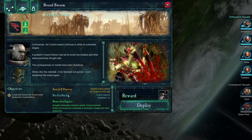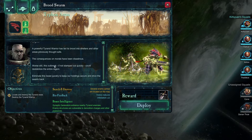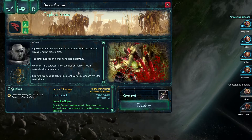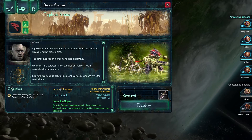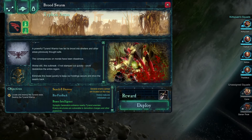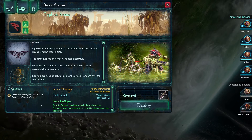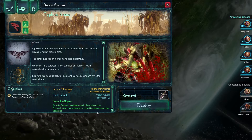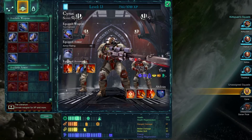Commander, the Tyranid swarm continues to strike at vulnerable targets. A powerful Tyranid warrior has led its brood into shelters and areas previously thought to be safe — disastrously worse still, this outbreak if not stamped out quickly could stabilize. Eliminate this beast quickly to keep our holdings secure and drive this swarm back. So we need to locate and destroy the Tyranid nests, destroy the Tyranid warrior — several enemy camps on the map reduce infestation by two. Synaptic generators enhance nearby Tyranid enemies, and enemy structures are vulnerable to demolition charges.